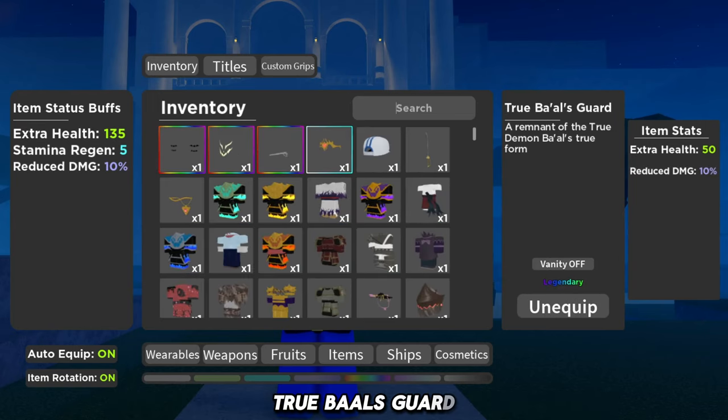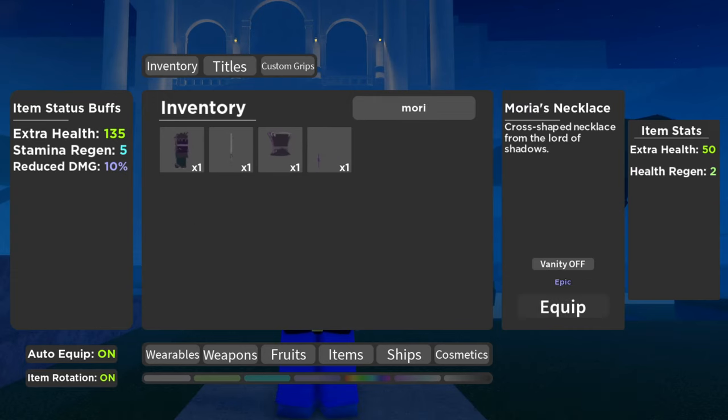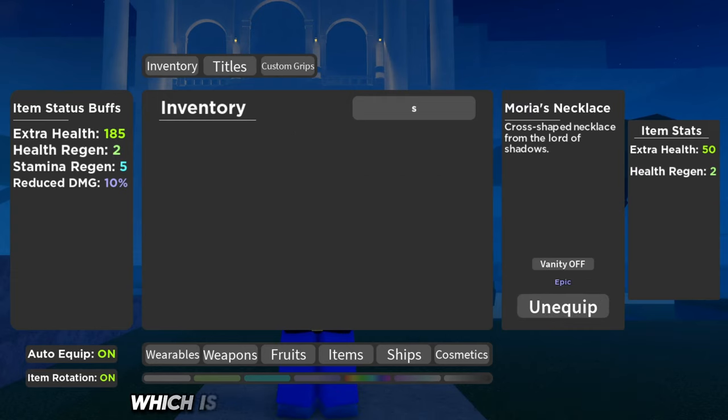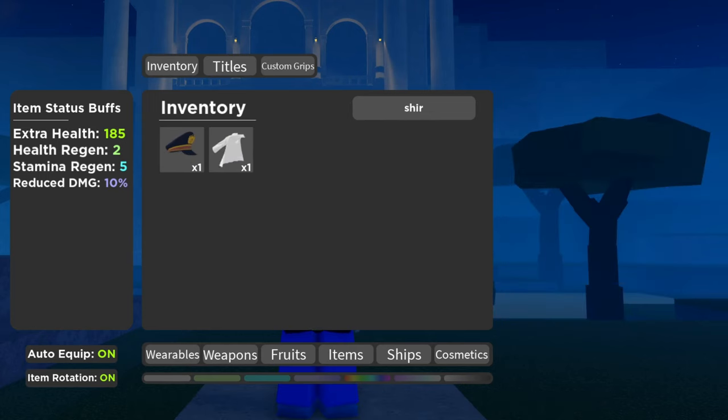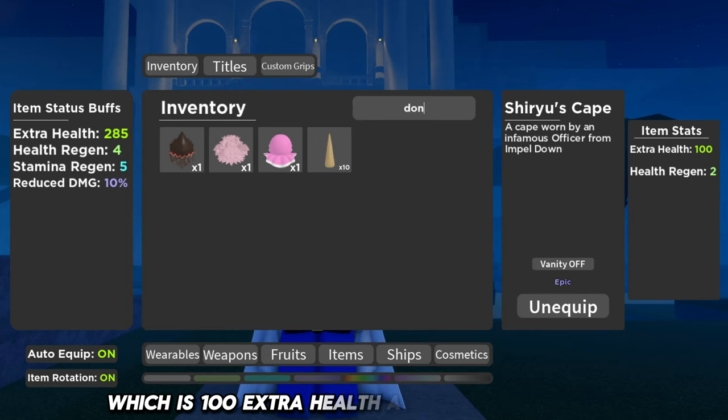True Balls Guard gives 50 extra health and 10 reduced damage. Maria's Necklace gives 50 extra health and 2 health regen. Shiru's Kate gives 100 extra health and 2 health regen.